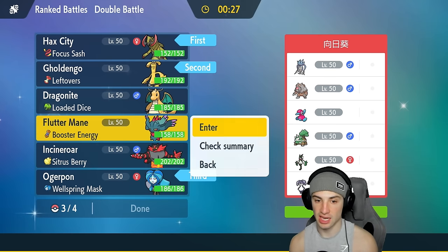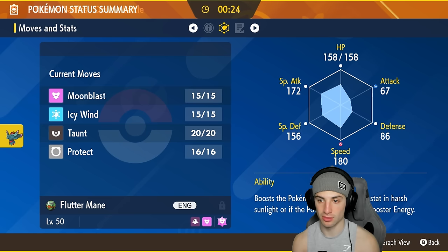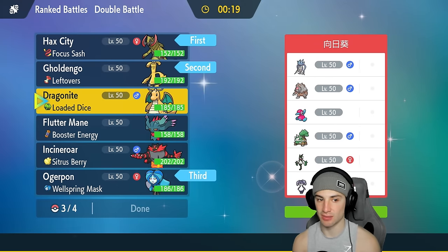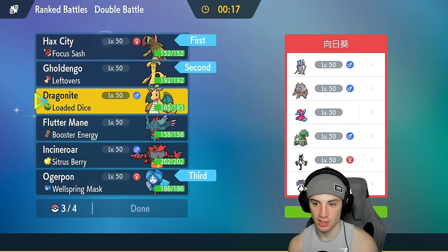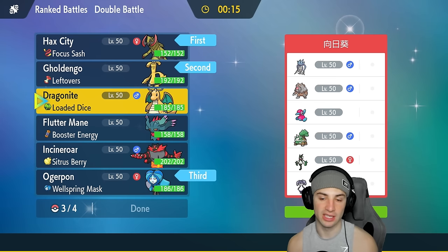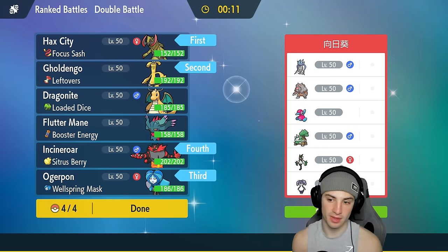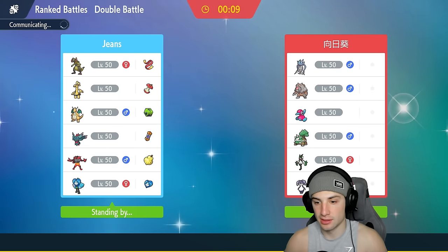Fluttermane is not bad but Trick Room is a problem — I don't know how we hang with that. Dragonite won't be anything crazy if they pop Trick Room and Indeedee is on the field. So I'm going Incineroar in the back end, great little Pokemon. My plan here is to pop Dragon Cheer into the Golden Goh slot and then just Make It Rain, try to do some big-time damage. I want those big-time crits while managing the special attack drops.